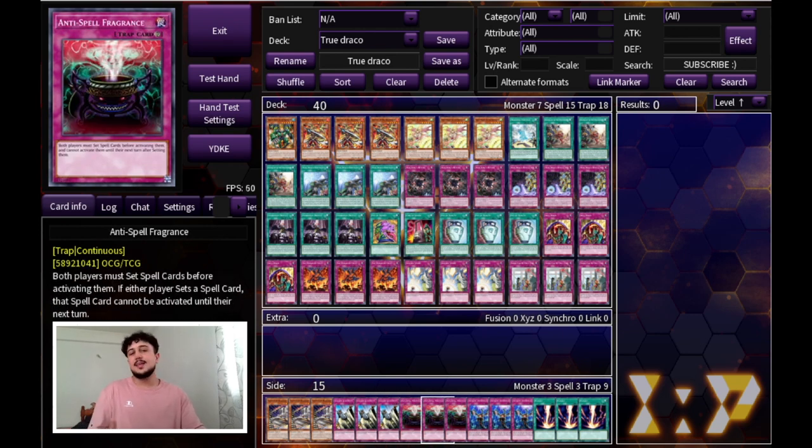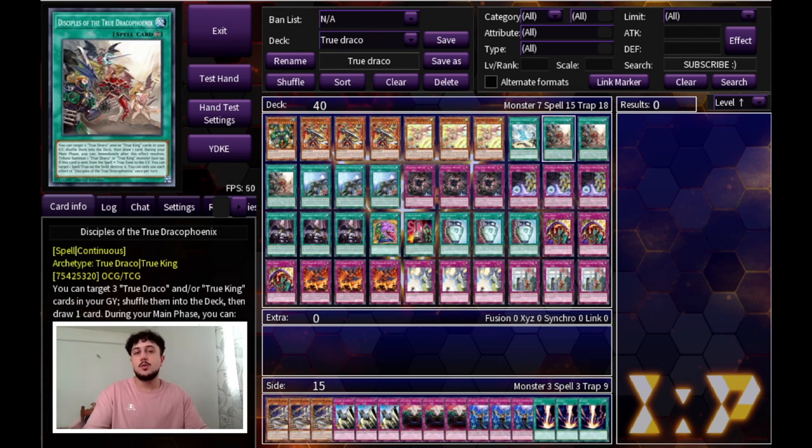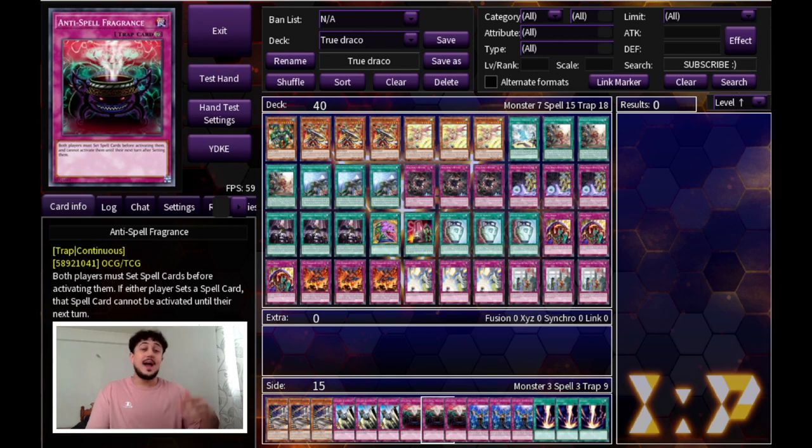Triple Anti-Spell Fragrance — this card depends on where the meta goes, but at the moment I think it's very important especially with the Brave engine being meta. PK didn't really get hit on the banlist — you could argue Fusion Destiny going to two, but that's not really hitting the deck. Anti-Spell makes it really difficult for them to play because they'll have to set all their Brave spells and Reinforcement of the Army. On top of that, once they set all those cards, you have all your spell cards to tribute over and get rid of them.